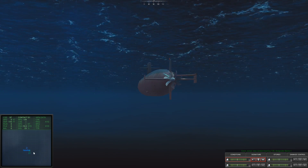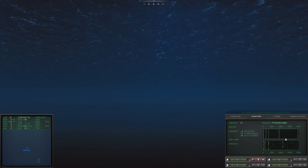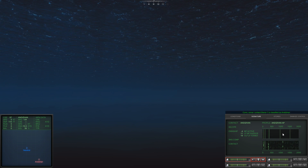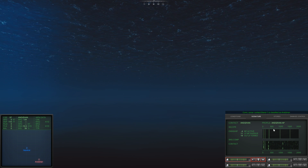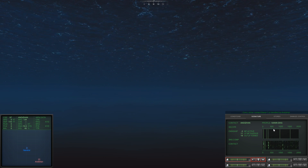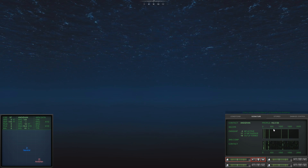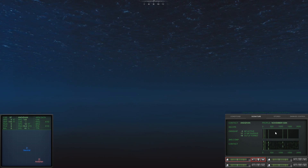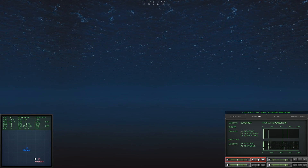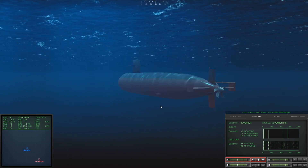I guess I was still in kind of the silent hunter mode. So here is a ship already. Let's click on it — we can read its signature and try to figure out what it is. So now it's classified as November, which means we know how big it is and all that stuff, so my crew has a little bit more information to go on.